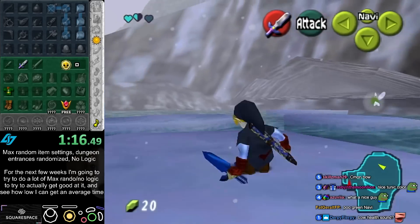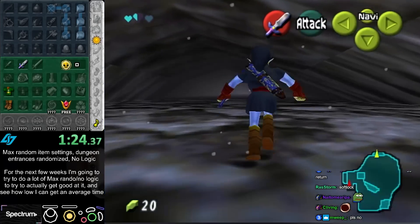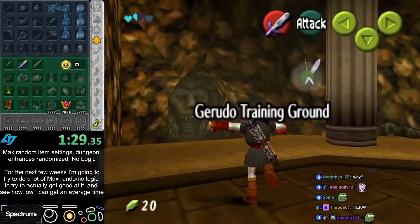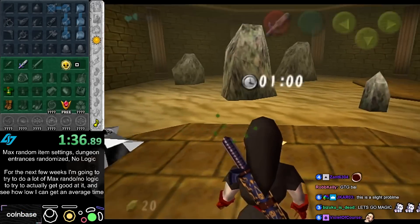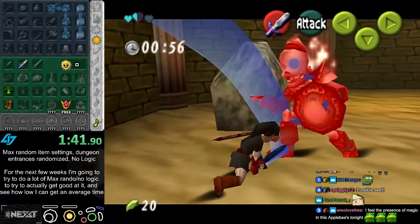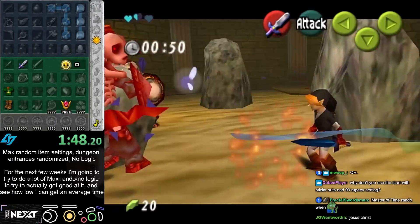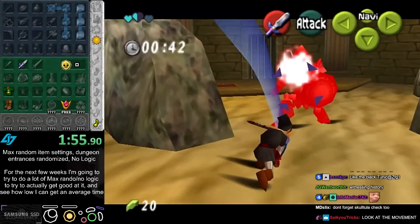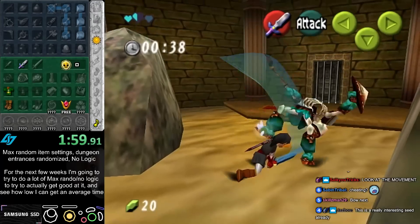Damage boost - I just realized this may actually start depending on what Ice Cavern goes to. This could be an unbeatable seed right at the beginning. GTG - okay, I might be able to do something with this. Why? Because my only way out of Zora's Fountain is past King Zora, which I need either Longshot and bombs and shield, or blue fire to get past. So I'll see how much I can do in GTG, but there's actually a chance this is unbeatable right off the bat.